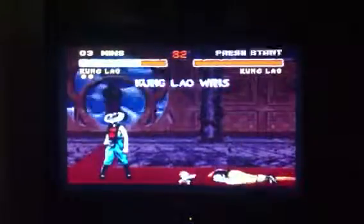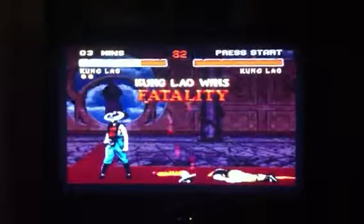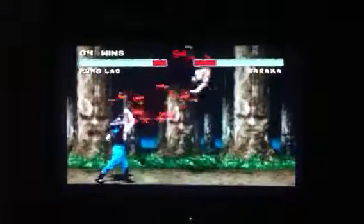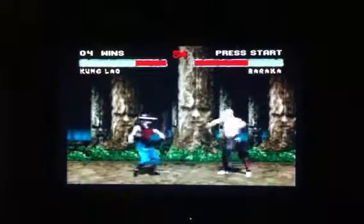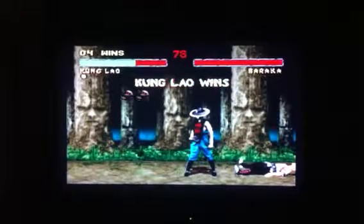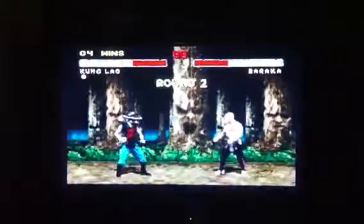I forgot to actually tell you how to do the fatalities. Kung Lao's first fatality — the hat slice — that one is forward, forward, forward, low kick, at about sweet to close distance. His other one: you go all the way to the back of the screen, hold low punch, press back forward. It's kind of like doing his regular move — back forward, low punch — but instead you hold low punch and then press back forward, and then let the button go.